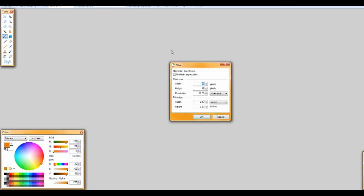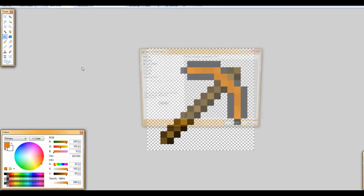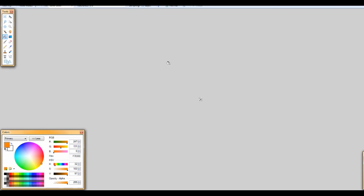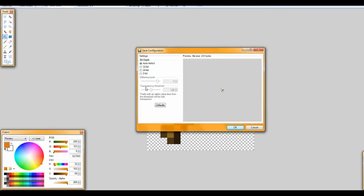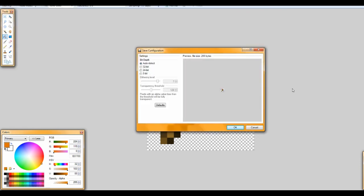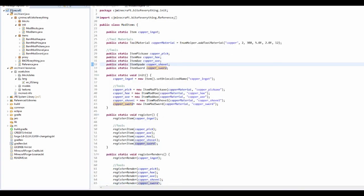Ctrl+A, Ctrl+C, Ctrl+N again. Let's get texturing — approximate the copper color — and now that should be it, so we can close this. Now if we just right-click refresh it should update everything, and looking at Textures/Items we have all of them.